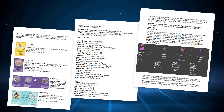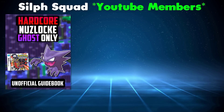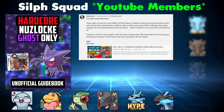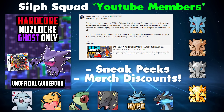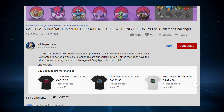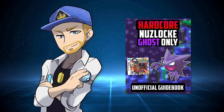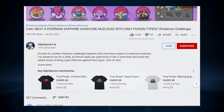From here on out, all channel members will receive every single guidebook each week free of charge, in addition to other perks like early video access, exclusive Silph Squad emotes and Kingdra badges beside your name in the comments, sneak peek member community posts, and many more. In the coming days you can also look out for these guidebooks available for 5 bucks in the merch shelf beneath our videos, but if you enjoy the videos and want to support what I do and get all the guidebooks and other perks each week, make sure to click that join button beneath the video.